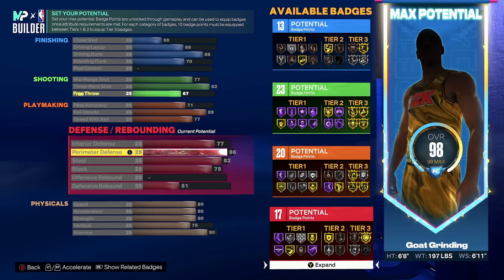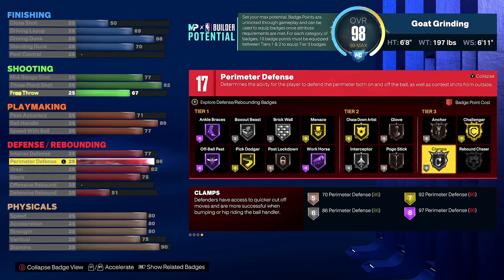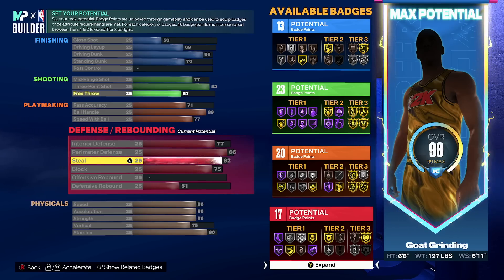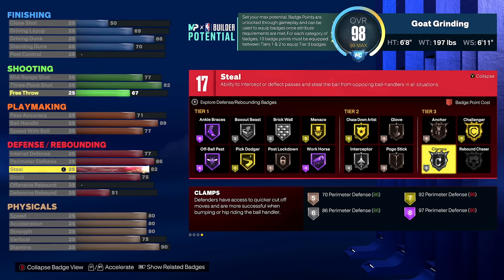What I personally did and what works best for me: I put my perimeter defense at 86 so I get gold challenger and silver clamps. Then I put my block at 75 so I get gold chase down artist and anchor on bronze. I redistributed the rest of the attributes to get the most badge points possible — my steal is 82, which unlocks silver interceptor, and my interior defense is 77, leaving me with 17 total defensive badges.